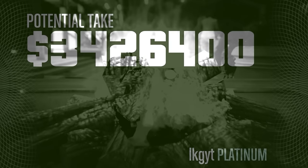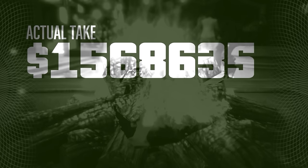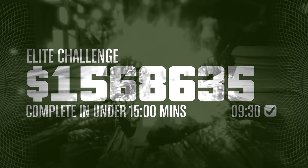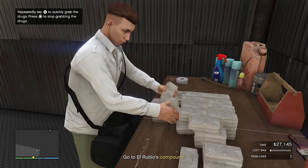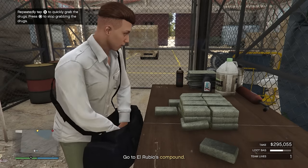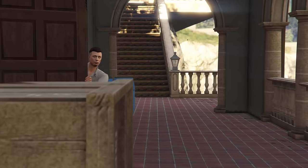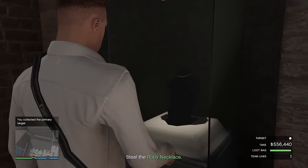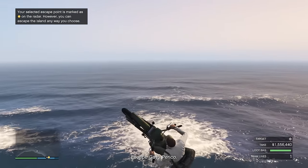The heist on average takes about 45 minutes to an hour and a half depending on how many times you've done it and how fast you can complete the setups and finale. With that you will be paid out anywhere between $1.3 to $1.5 million on average. The way the heist works is simple — you have a few setup missions and then a finale where you go to Cayo Perico island, taking loot from around it and a primary target within El Rubio's compound before escaping successfully.